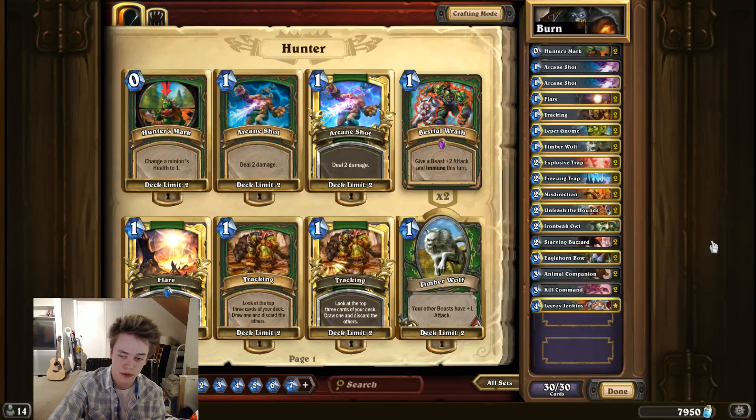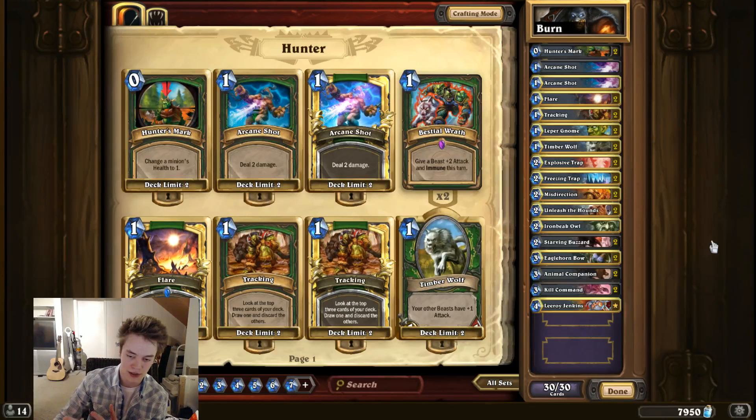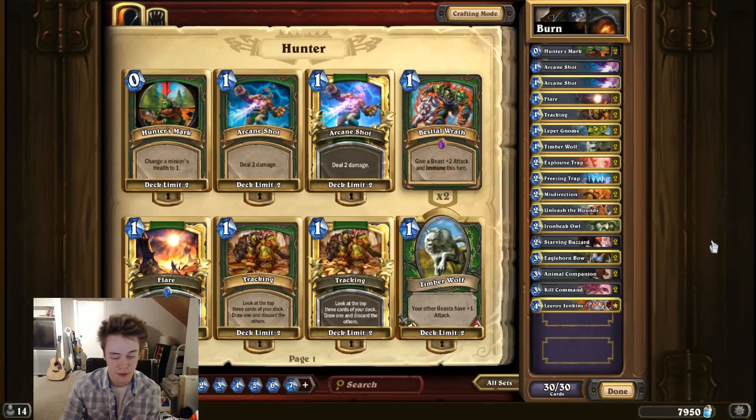Not all Aggro Decks are created equal in terms of what their good and bad matchups are. Druid does decently well against most Aggro Decks, for example. But something like Aggro Warrior is going to have a relatively easy time against that, whereas Hunter's going to have a much harder time. If you see a lot of Handlock, Rogue, and Shaman, that's the time you should be switching to Hunter, because those are phenomenal matchups for this deck.